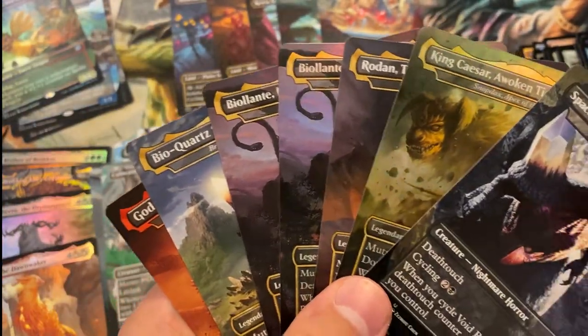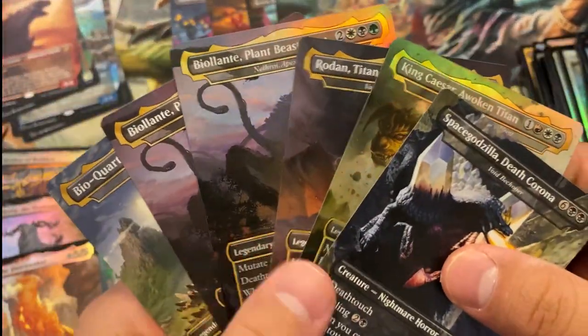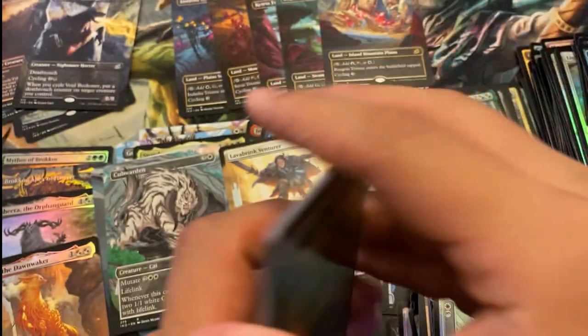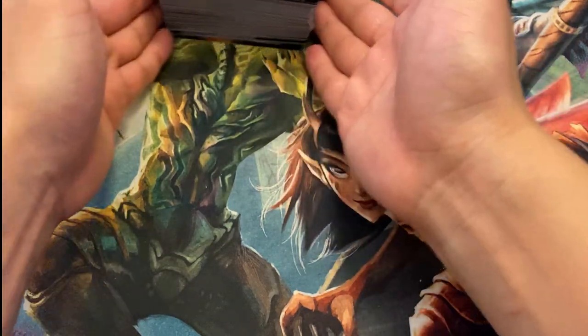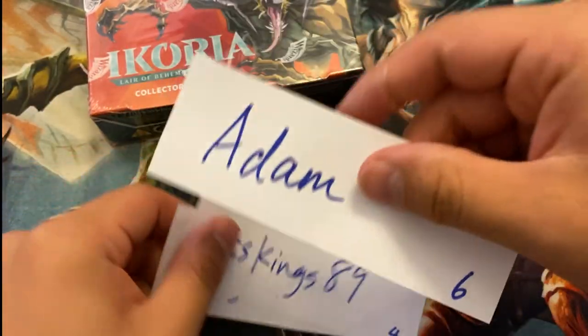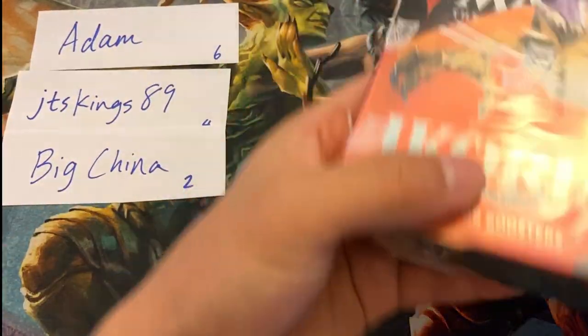Just look at the Godzilla slot — pulling out all the uncommon Godzillas, all we have left are mythic Godzillas, a Mr. DC, and a Godzilla Doom Inevitable — still one of the more valuable ones. Two foil mythic Godzillas — jeez Louise! Overall a great box. Master of Disaster did pretty well — thank you again for sponsoring. I'll ship this off as soon as I can. Now on to box 35, which has three sponsors: Adam for six packs, JTSKings89 for four, and Big China for two. Love that nickname.